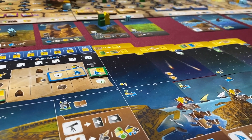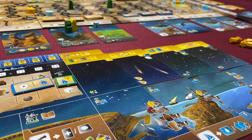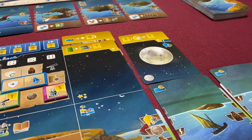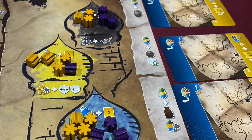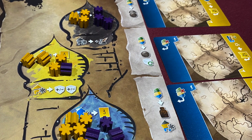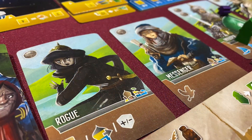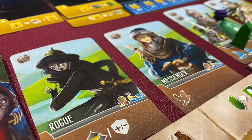Land and water cards add new worker placement spots or triggerable effects. Sky cards with astronomical point scoring — get it? Astronomical? Stars? You get it. Inspiration cards conditionally double said astronomical sky cards if fulfilled by the end of the game. And villager cards augment your worker placement and triggerable effects.